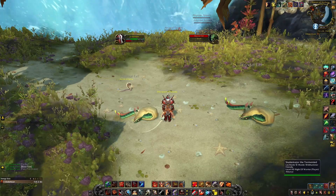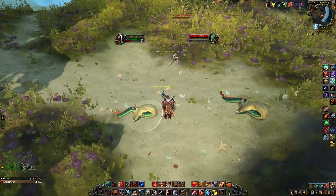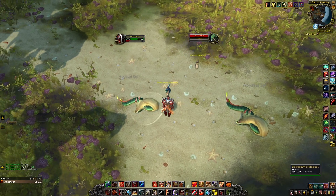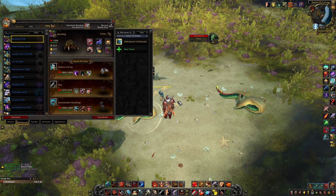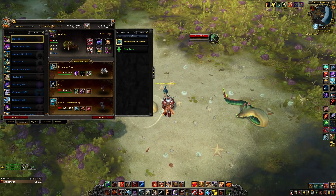There is a rare that spawns behind him which carries the same name, and it drops a pet. So it's easy to find this pet. The strategy I use I found on the internet ages ago, and I never thought I'd need anything more because it's super effective and super fast.